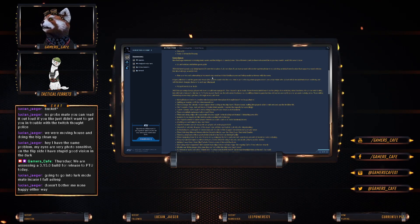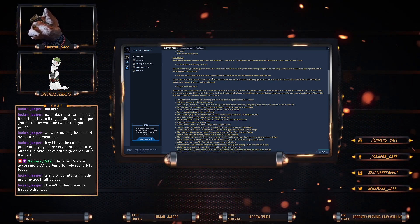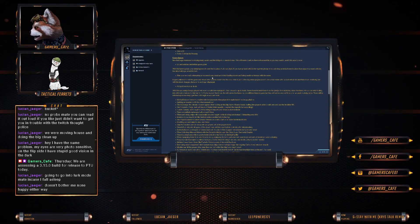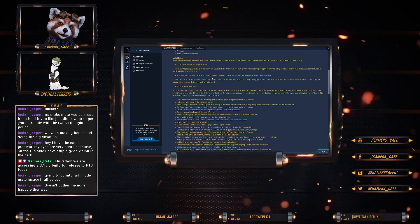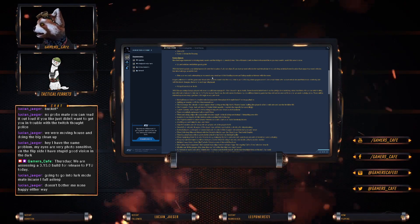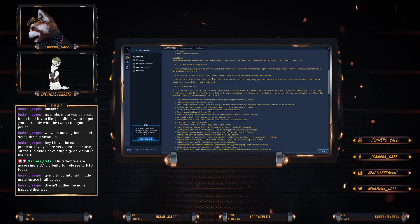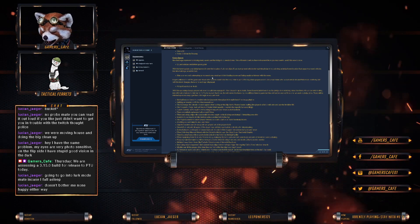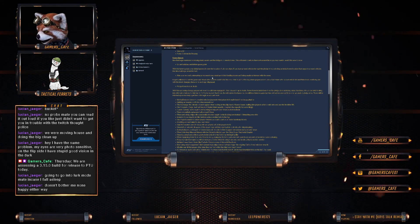Known issues: New Babbage Commons is missing many assets and the bridge to connect the domes, making locations there not accessible — so you may want to avoid the area for now. That said, I managed to go from the HABs to space port without any problems. Ground vehicles and initial spawn point: with the latest update, your initial spawn point chooses the location of your ship. If you have ground vehicles, you might want to set that to a place where there's ground vehicles available, like New Babbage — which they just told us not to go to. So, weird.